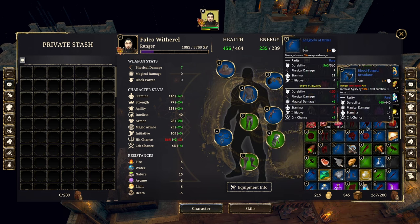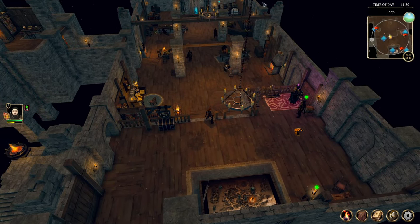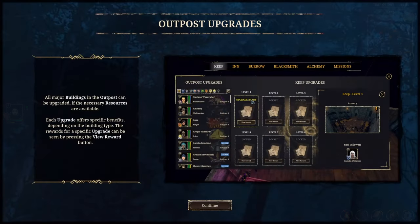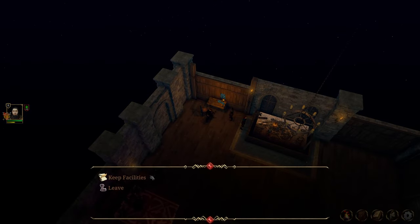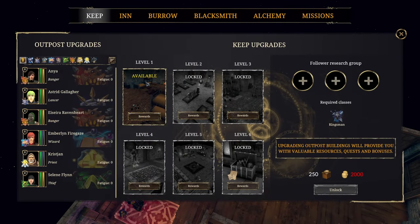I'm going to grab a party together, jump onto the different locations and see what we can craft. All major buildings in the outpost can be upgraded if necessary resources are available — each upgrade offers specific benefits depending on the building type. Physically is now up, allowing you to upgrade most of the buildings in the outpost provided you have the money and materials necessary. We just need two thousand gold — that's not that hard actually.